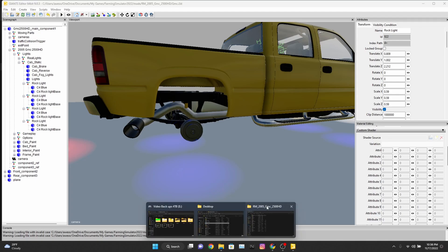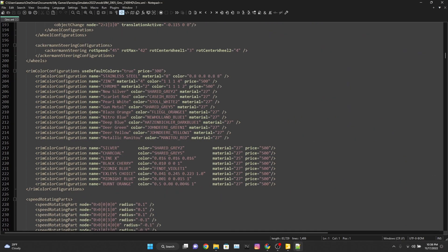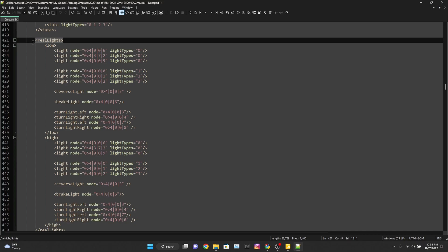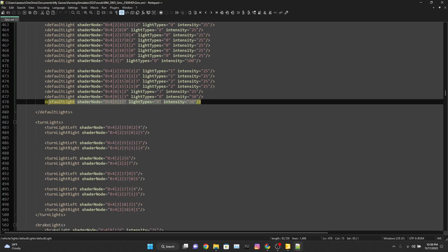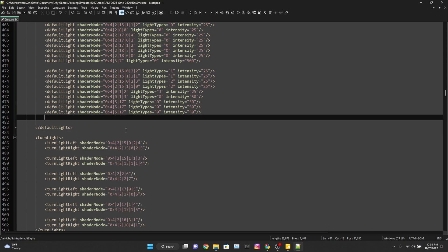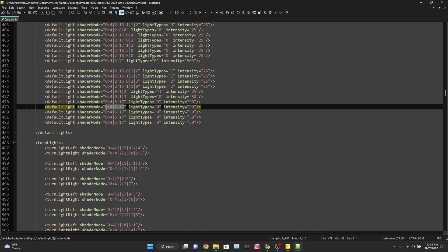The next step is to go into our truck folder and open our XML once again. Then we'll find our light script one more time. Last time we worked in real lights — that is not where we're working this time. This time we're working in default lights. We're going to take this line right here, copy it, go to the end of the line, hit enter, and paste. We'll do this because we added four lights, so we need to add four lines — paste, paste, paste.